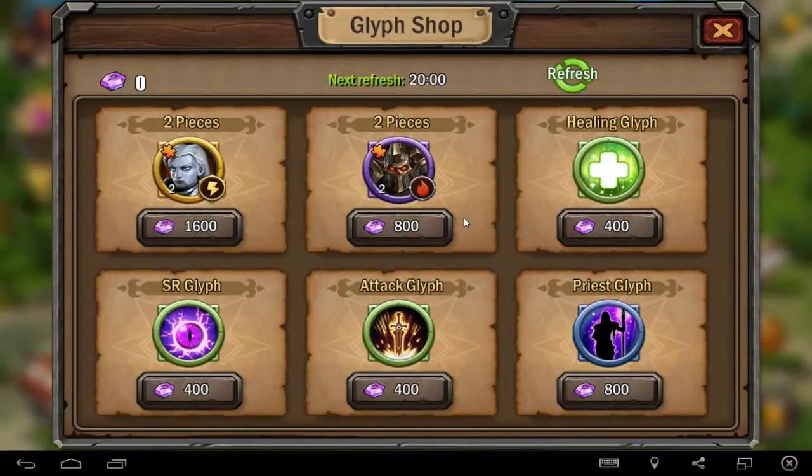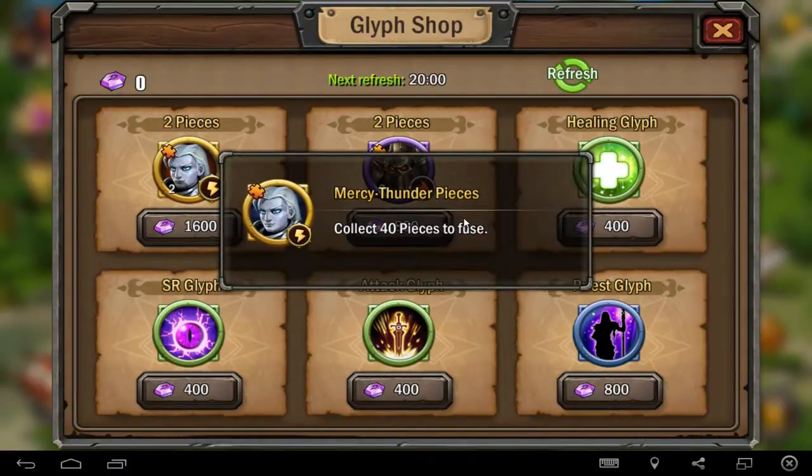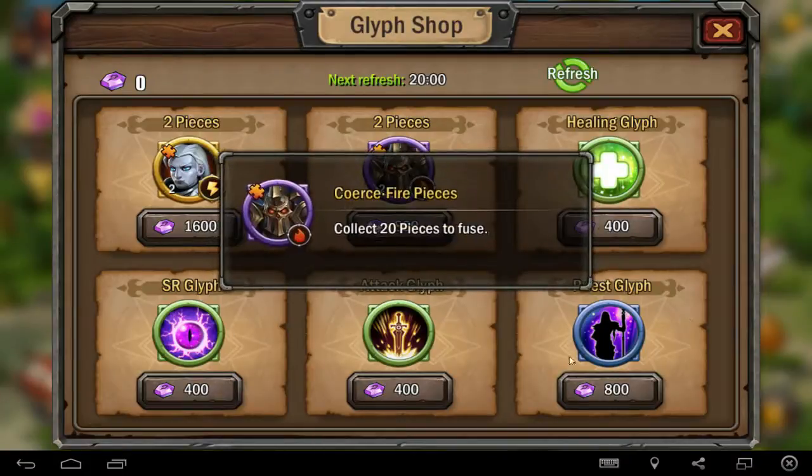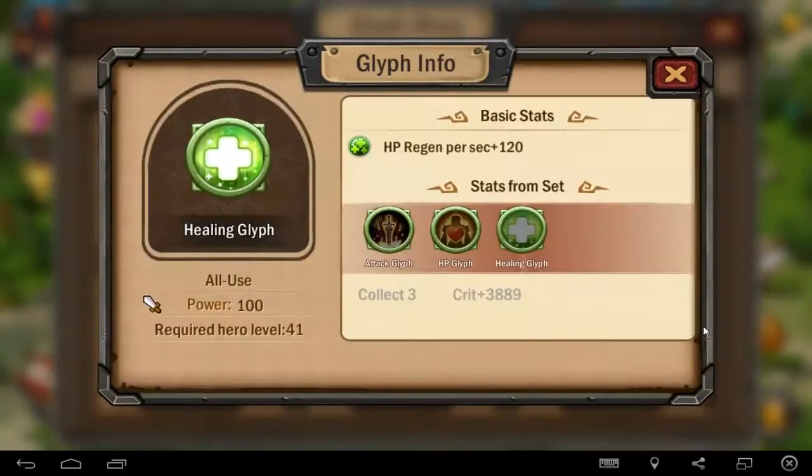One thing I don't know — for example the mercy thunder pieces — I don't know what effect they have. I really want to see what effect they can have, or for example this one here.